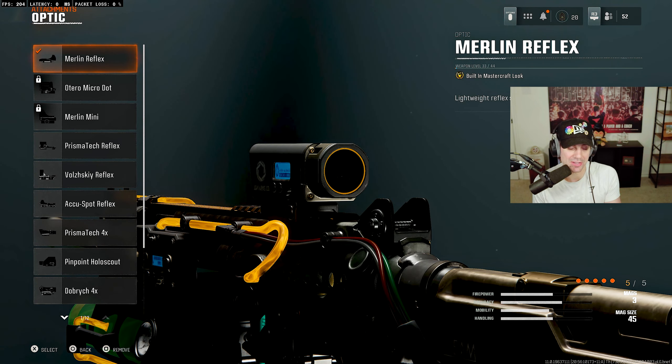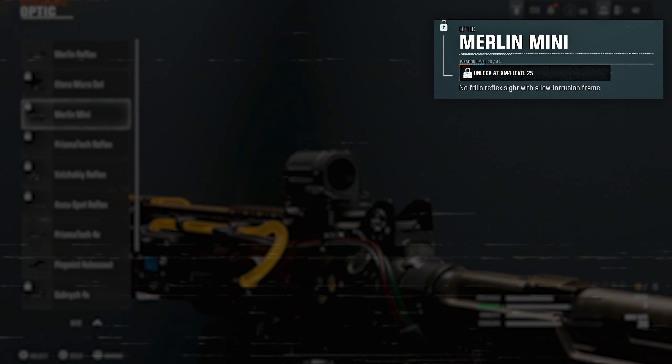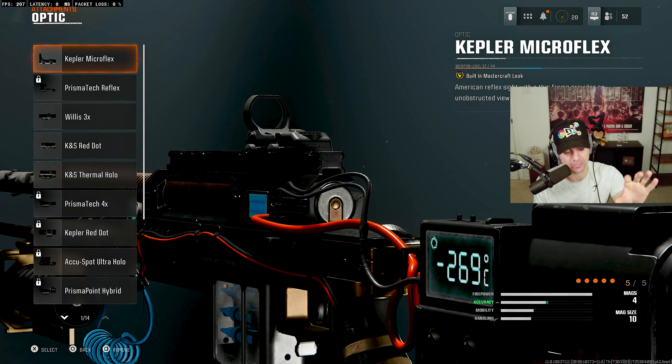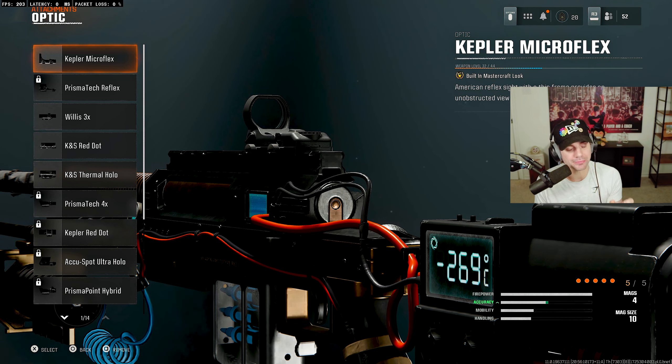The most important thing to note is that optic attachments are universal within a weapon class. For example, the Merlin mini sight unlocks at XM4 level 25, so you'd need to level your XM4 to 25 to use it on any assault rifle. However, optics are NOT universal across all weapon classes. I leveled my sniper to level 32 to get the Kepler Micro Flex thinking I could use it on assault rifles, but it only unlocks for snipers — so it's universal to the weapon class, not all weapons.